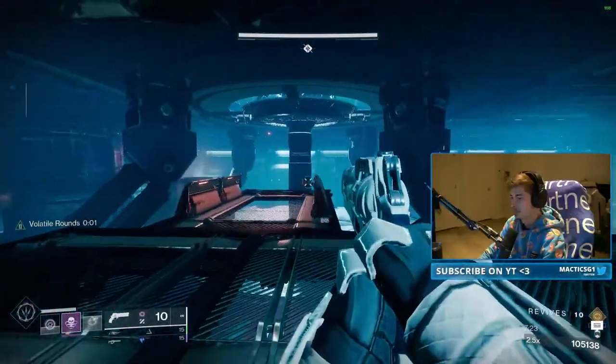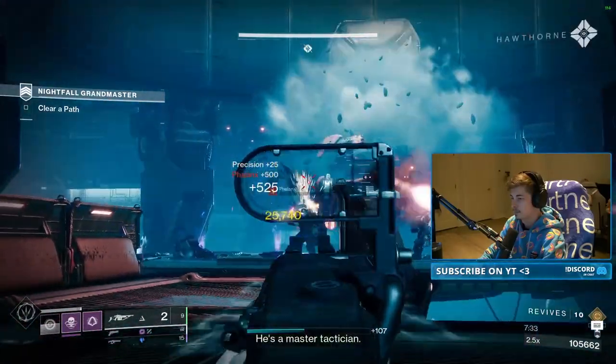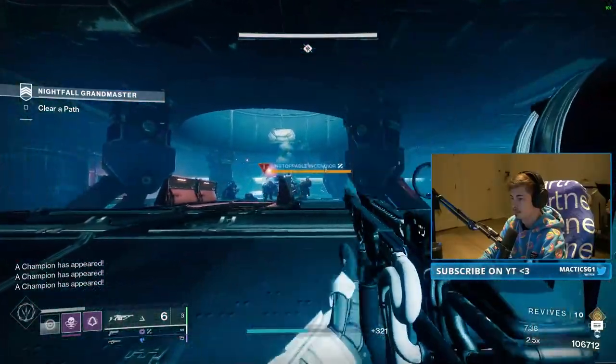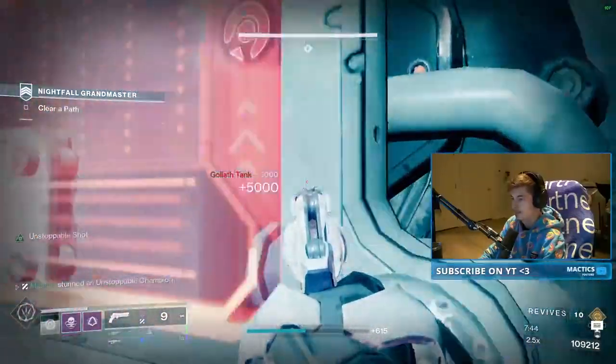Next, activate the keypad at the top left to spawn the tank. If you're fast, you can insta-burn the tank with your Special, Heavy, and Supers, and then drop all three Unstoppable Incendiors. If you want to take this a bit more slowly, however, feel free to drop down below the elevator where the tank can't hit you while you deal with the Unstoppables that will run into you.